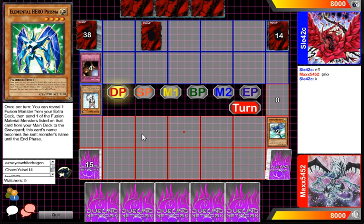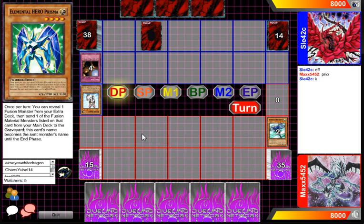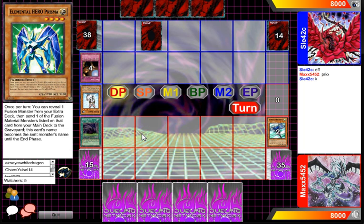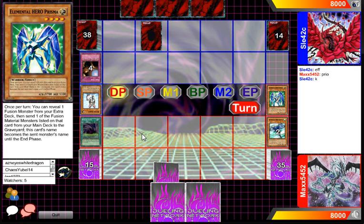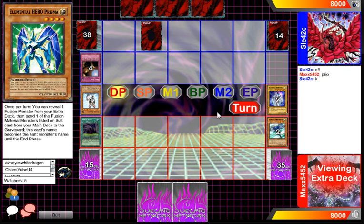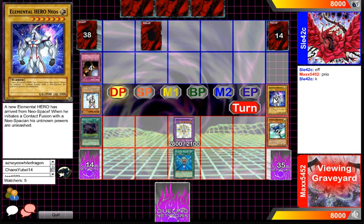Prisma. Okay, interesting. There are quite a few decks that can run Prisma and Stratos — there are some variants of Cyber Dragon decks. Fusion Gate comes out, and it looks like he's just going to perhaps remove a Prisma and another E-Hero. Interesting choice to play Neos here. I really haven't seen this card see any play, although with Hero Blast it can be quite good.